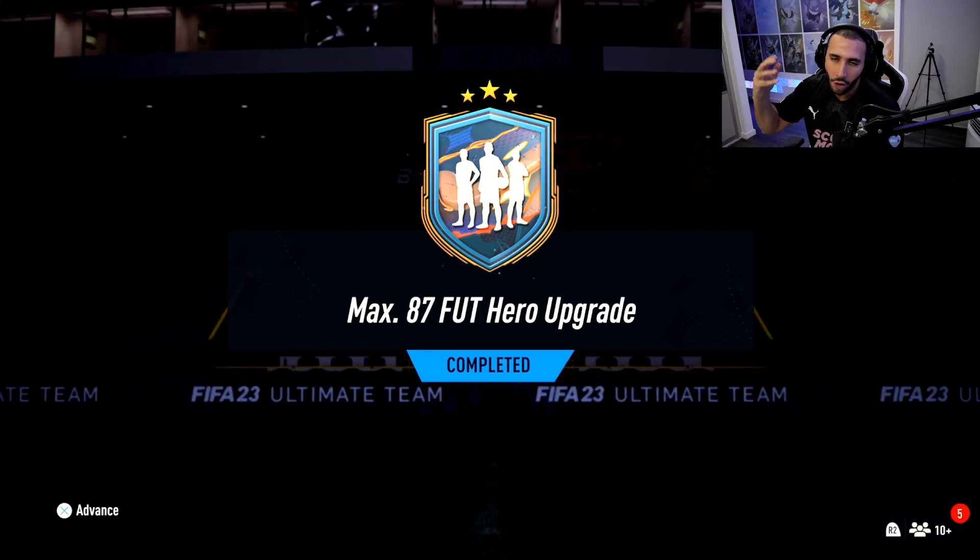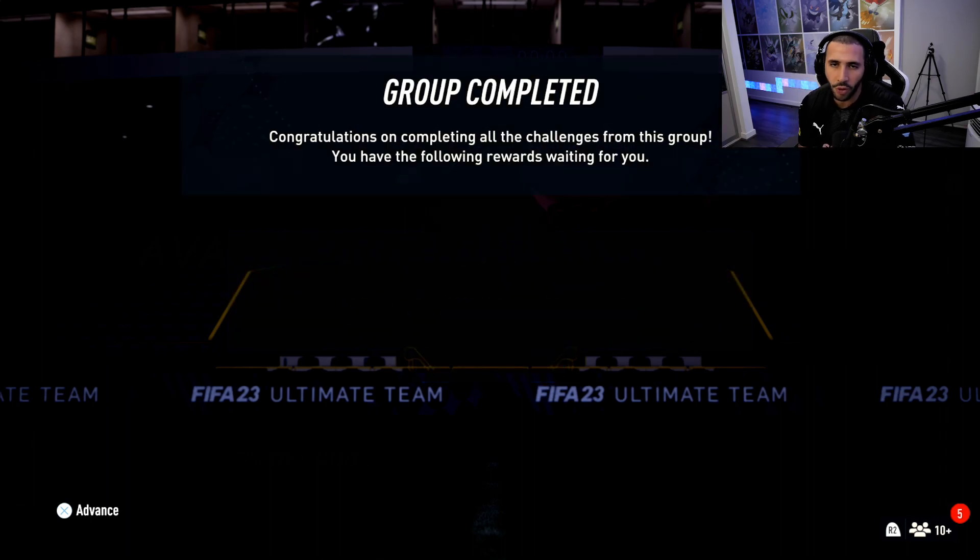EA decided to release a max 87 foot hero upgrade pack, and it's actually pretty cheap — 85-rated is all you need plus an inform. That's a dub from EA. They've been pretty successful at releasing the baby icon SBCs with a max rating, they price them pretty well, so the value is not that bad. We're gonna open ours and hope for the best.